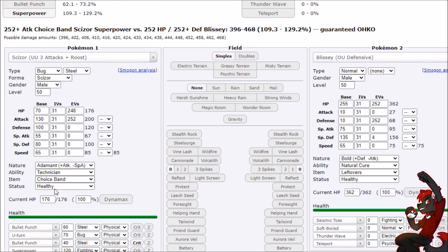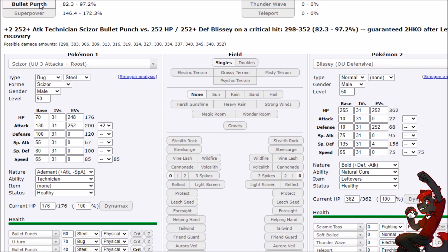Going to damage calculations: if we get rid of Choice Band and turn this into plus two, Blissey is having a really bad time — no amount of Defense Curling keeps up with Scizor. Your utility won't save you either — not a clutch Ice Beam Serene Grace Freeze to beat the Scizor. Scizor comes in, Swords Dance once or twice. You really want twice: go Swords Dance, Swords Dance, Bullet Punch — you're at plus four forever, very little counterplay after that.